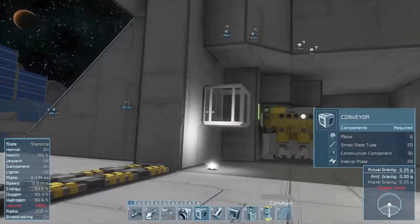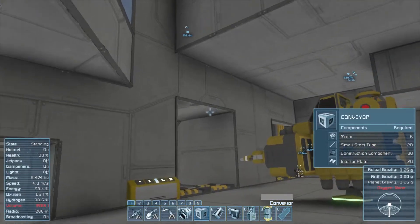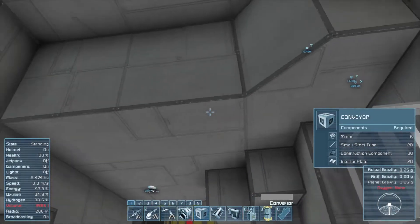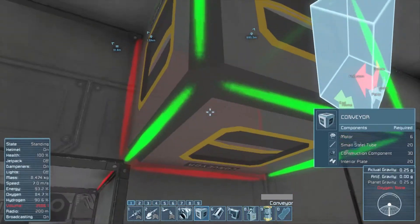I'm going to do something similar to what I had at the base - two separate bays, one for mining and one for refined components - and then I'll just run the tube up along the ceiling here and down into the actual bay.